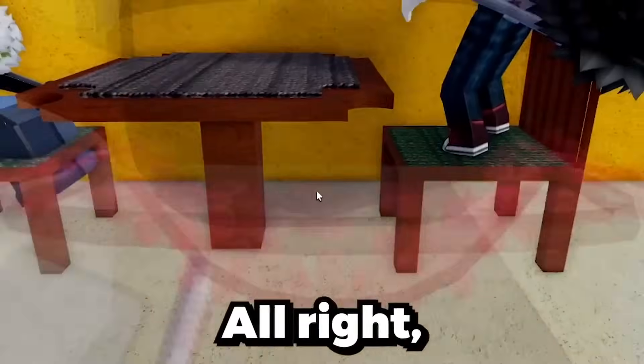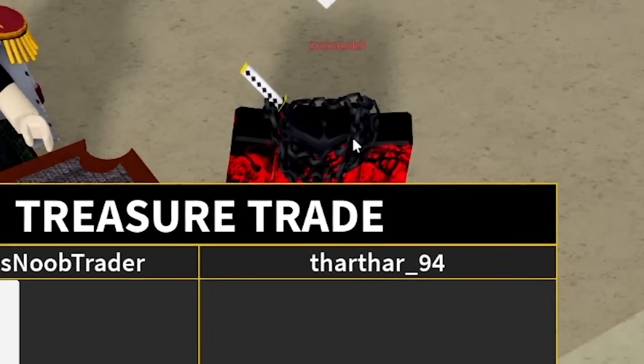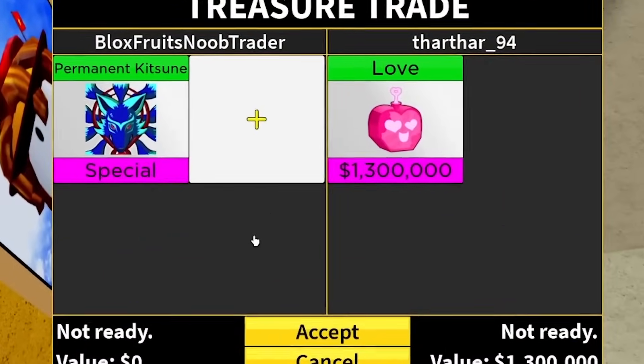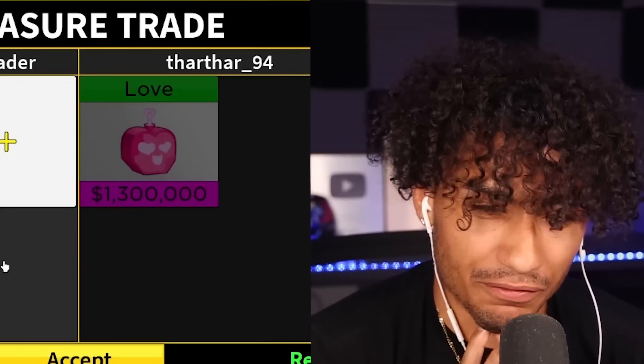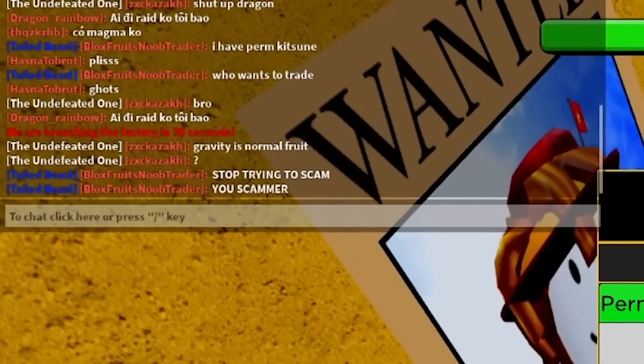He stole my seat! He just stole my seat too. I have permanent kitsune, who wants to trade? Oh, we got somebody — let's go! This other guy just missed his chance. Boom — permanent kitsune, and he put a love fruit. Of course he's trying to ready up.